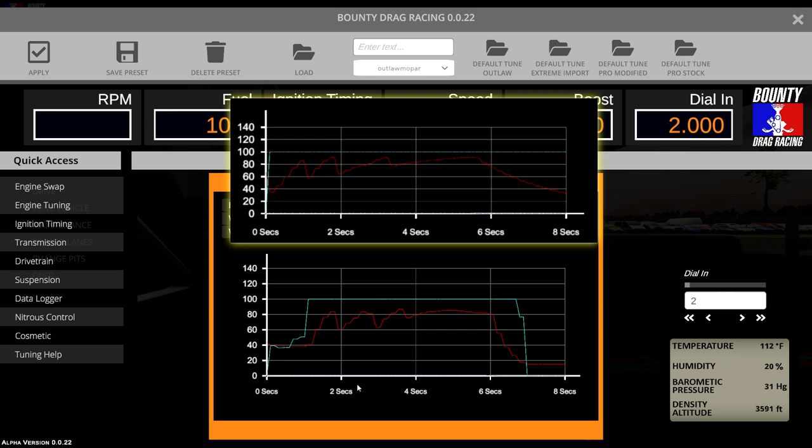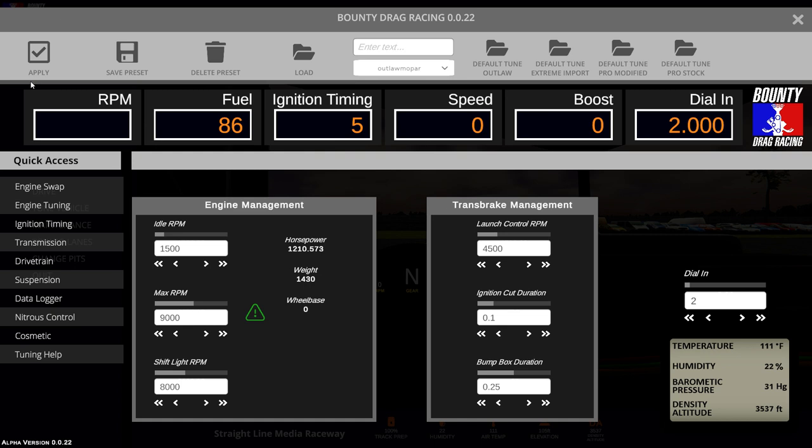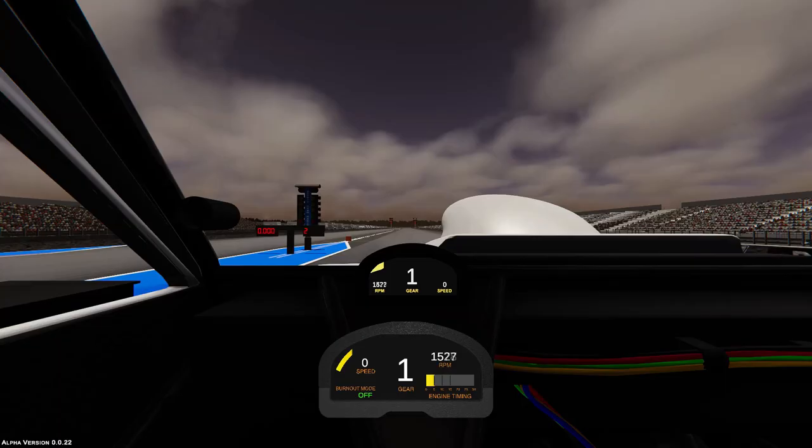For this pass we'll go to the drivetrain settings. The first thing we'll do is lower the clutch engagement RPM to make it a bit easier to inch the car forward on the starting line. Then we'll go to the engine tuning menu where we'll raise the RPM that the shift light comes on and launch the car at 6,500 instead of 4,500 RPMs to hopefully get it off the line quicker. Let's take it to the track and see how it goes.